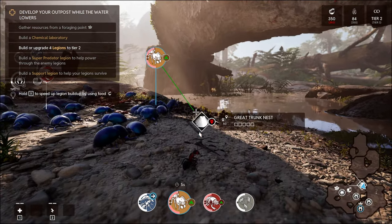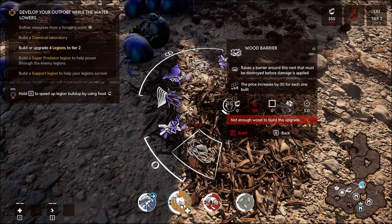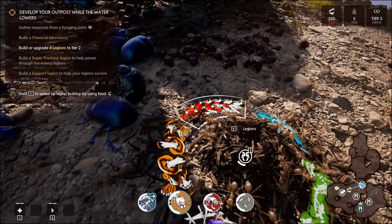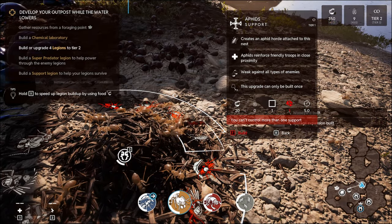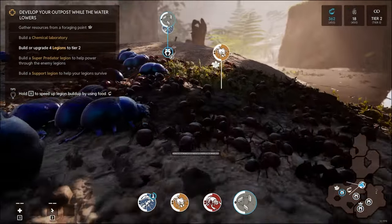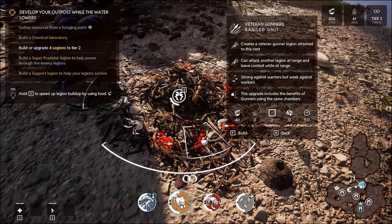The amount of wood you seem to need for this is quite mad. We're going to get the storage expansion as well. We can't have more than one - do we have a support unit? Oh, we did, we got it over the other side - I completely forgot about it. We're going to have a legion here. Let's get ourselves another legion - we haven't got any gunners, have we? Should we get those guys?